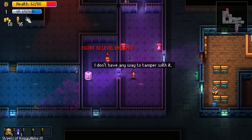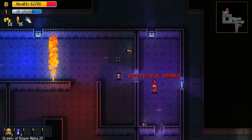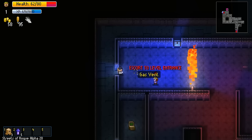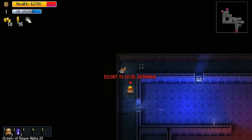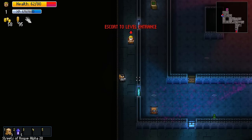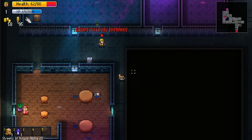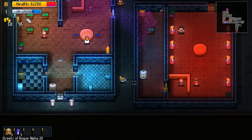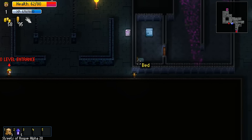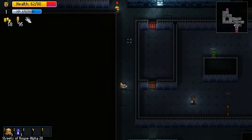Now we need to escort him or her to the level entrance. Anything else we can do in here? Nope, I guess we're done. Don't run into the fire - thanks. He's actually quite smart, he didn't run into the fire. Can we teleport or do we have to go there? We have to actually go there - no teleport while escorting. We don't have all day.